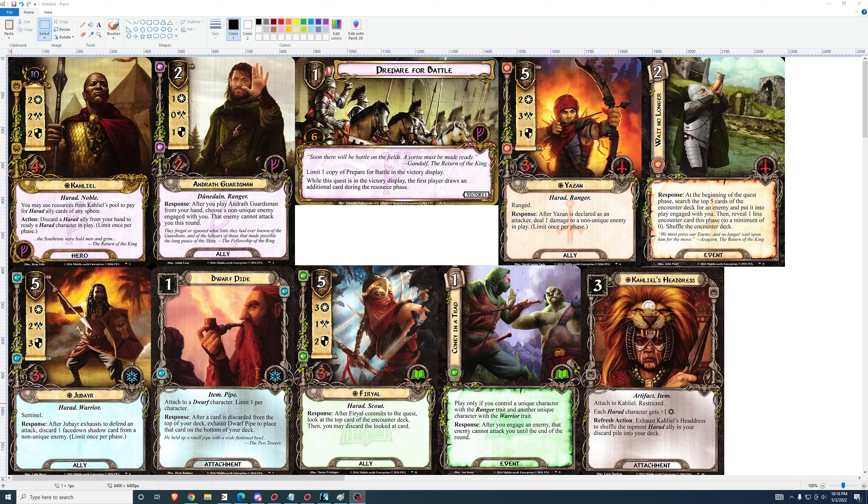So let's take a look. For the hero we've got Khalil: 10 threat, 2-2-2, 4 health, so his stats are not good. His first ability: you may use resources from Khalil's pool to pay for Harad ally cards of any sphere. His second ability: discard a Harad ally from your hand to ready a Harad character in play. Limit once per phase.